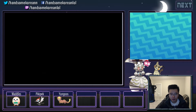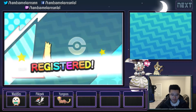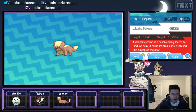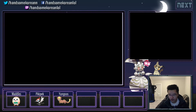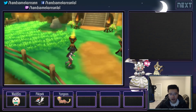I'm not going to give it a nickname but I'll read its description — so it has another evolved form. Pretty cool. I think it's a Normal type. It wanders around in a never-ending search for food; at dusk it collapses from exhaustion and falls asleep on the spot. Sounds like a sloth to me, except for the hunting. I wonder how sloths survive — it must be a tough life.